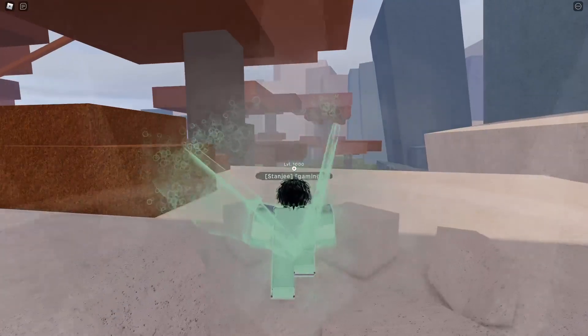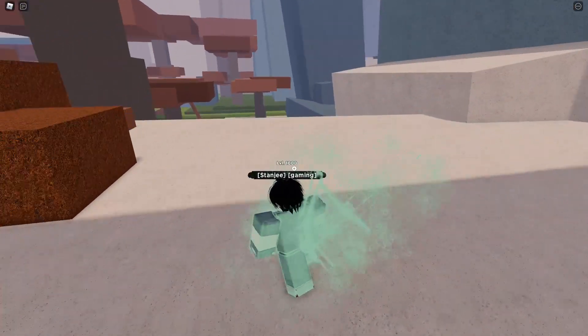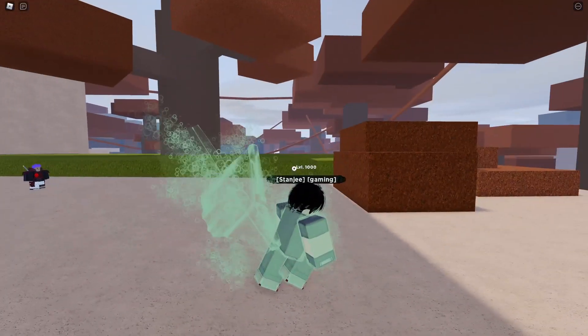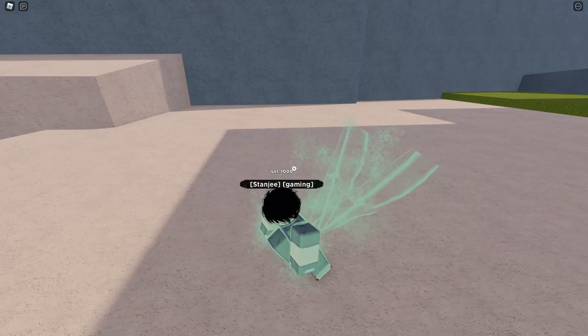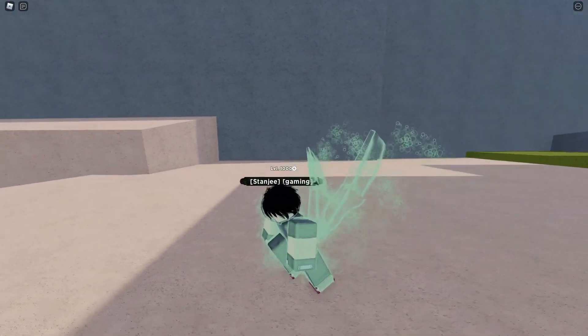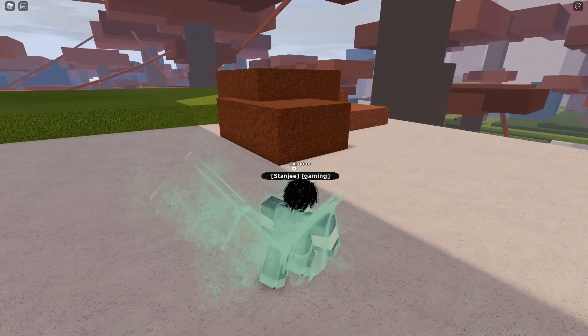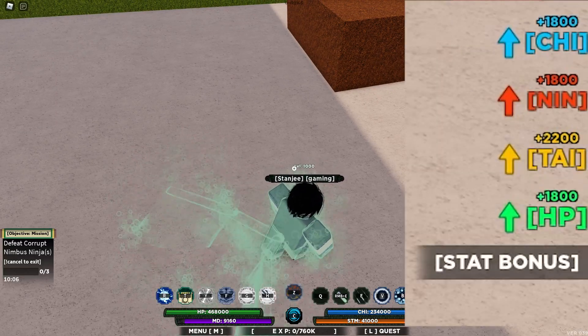This mode adds two wings behind you — they're actually made from leaking chakra, covering you in a light green glow. You can see bubbles leaking out. That's what you look like when you activate the first mode.